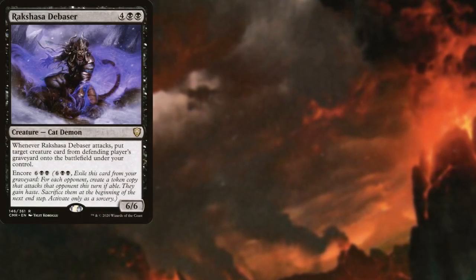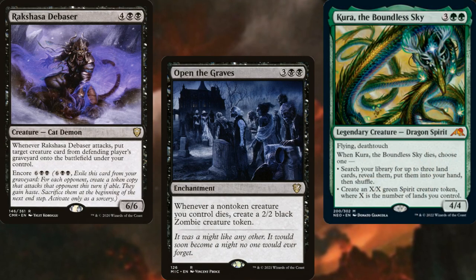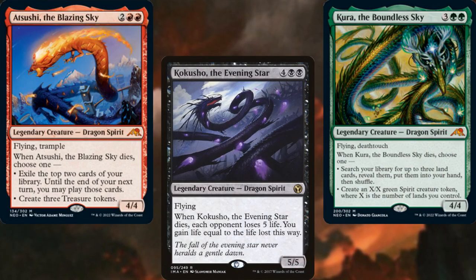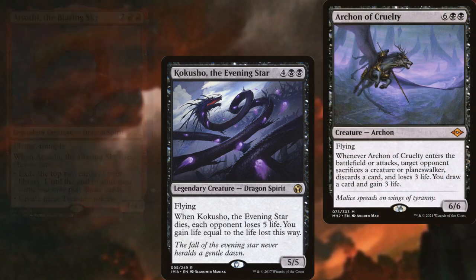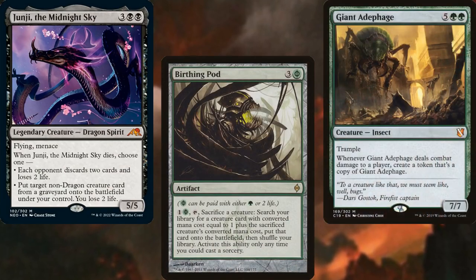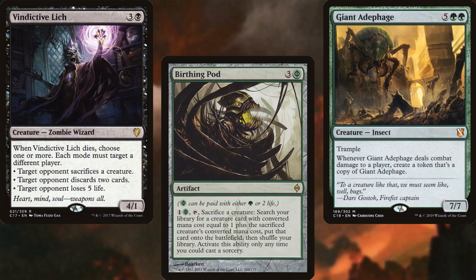Rakshasa Debaser, Open the Graves, Kura the Boundless Sky, Atsushi the Blazing Sky, Kokusho the Evening Star, Archon of Cruelty, Junji the Midnight Sky, Birthing Pod, Giant Adephage, and Vindictive Lich make up the core of our deck. We've got lots of nasty death triggers that I'm excited for Brett to try out.